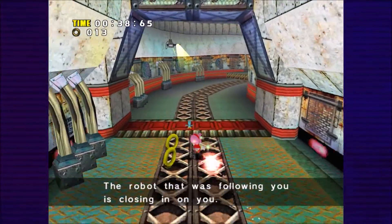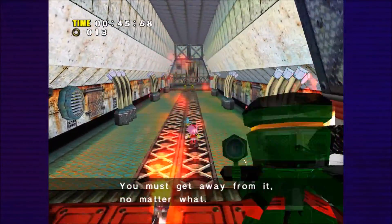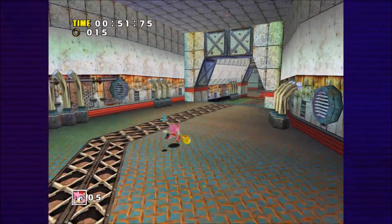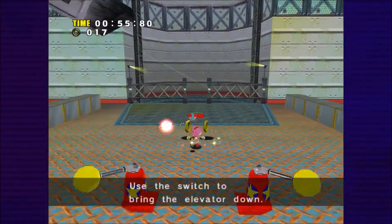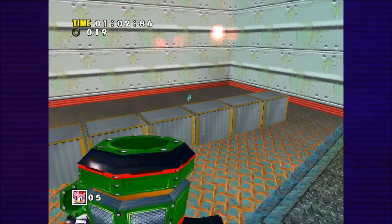A robot that was following you is closing in on you. It'll be over if that robot catches you — you must get away from it no matter what. That'd be a little more shocking if the call didn't literally spoil that robot intrusion. Use the switch to bring the elevator down; until it comes down, hide somewhere. Dutch Ops.